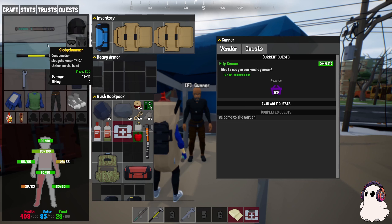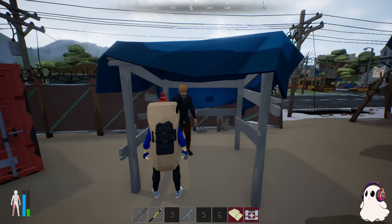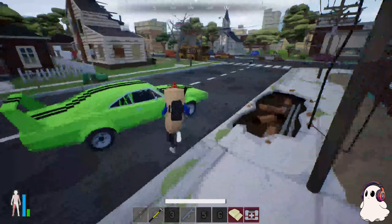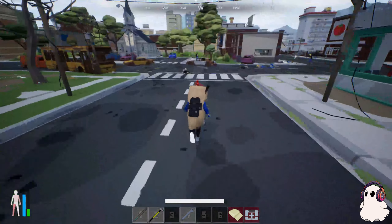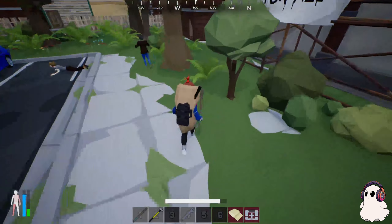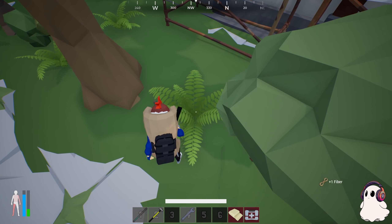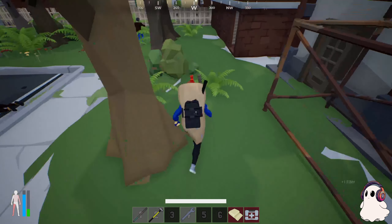Your player stats - as you level up wood cutting and mining, you'll chop down trees or cut rocks faster and get a little bit more each time. There's a quest to collect fiber. If you haven't seen the resources video, getting fiber is really simple - just come find ferns that look like this and hit F.